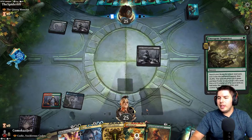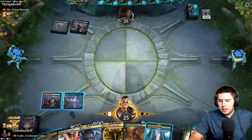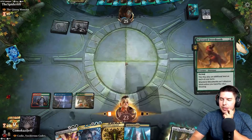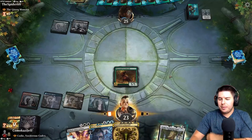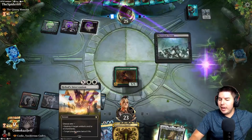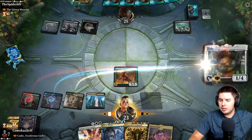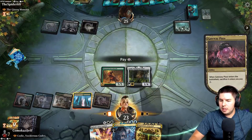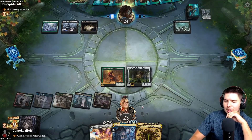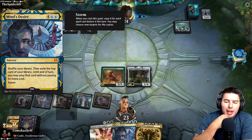We Lightning Bolt the Emergent Sequence. That's an extra land, so we do go for Wayward Swordtooth, then play Hollow Fountain tapped, pass the turn. Cody into Heliod just gaining life is still nice. Gateway Plaza — pay for it, and Cody hits the battlefield. We didn't have black so Acquisition wasn't on the table. Another land — actually, we can play Mind's Desire.